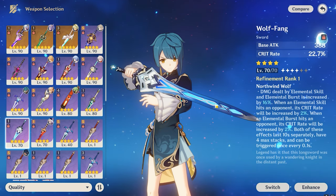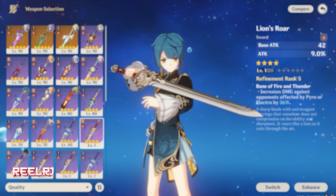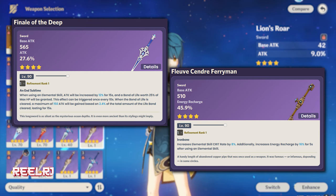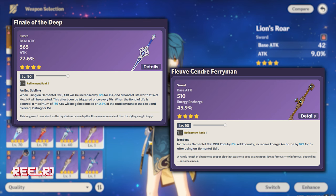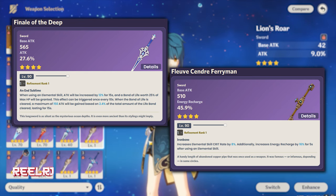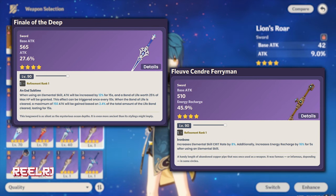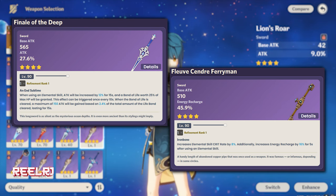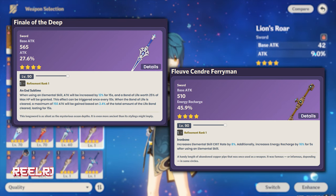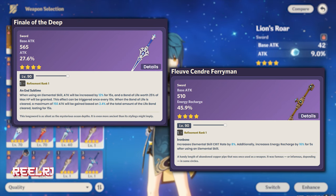This new Battle Pass weapon is called Wolf Fang. Besides that, there are two more weapons: one is a craftable Fontaine forgeable weapon, and the second is a fishing weapon — you have to do some fishing in-game to obtain it. These two weapons are also very good, especially the fishing weapon. That pipe weapon is actually insane, one of the best four-star F2P-friendly weapons for Furina — it's literally free and obtainable through fishing.